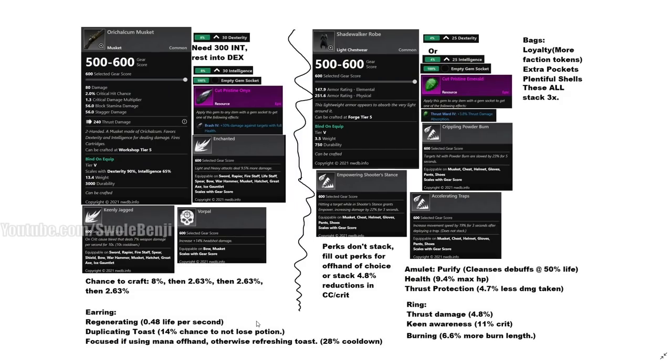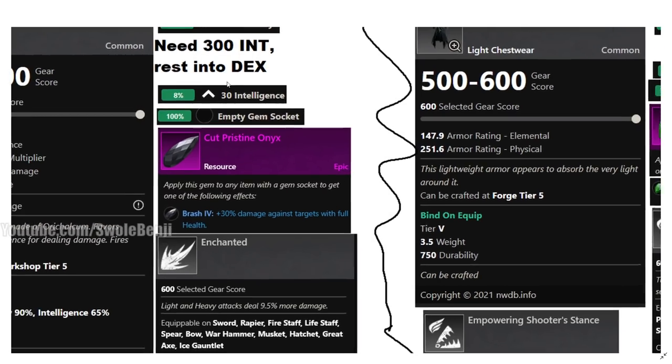Now let's go to items and gearing. When you hit 60 and start crafting your end-game PvP set, here's how it works. The crafting is extremely low percent chance to hit all of these perks — I may never make this myself. The materials for 600 gear score are quite rare and hard to get, but it is possible. Keep an eye on the market; if someone makes this, be prepared to pay the coin cap.